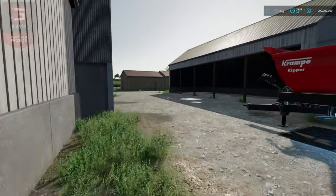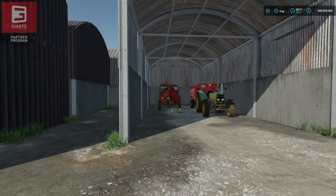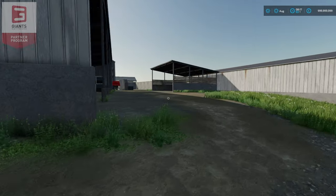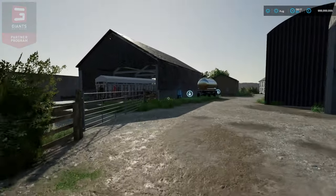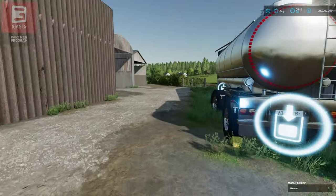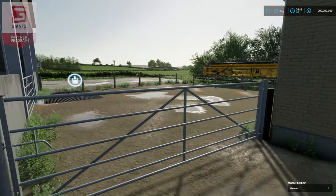We've got some silage bales in here, the harvester and first John Deere, the animal equipment and telehandler, and hay bales in the shed around the back. Here we have our first cattle shed. Slurry is around the back, and this is your milk fill point. I believe this is going to be where your manure trigger is — it's moved since my last look at the map.